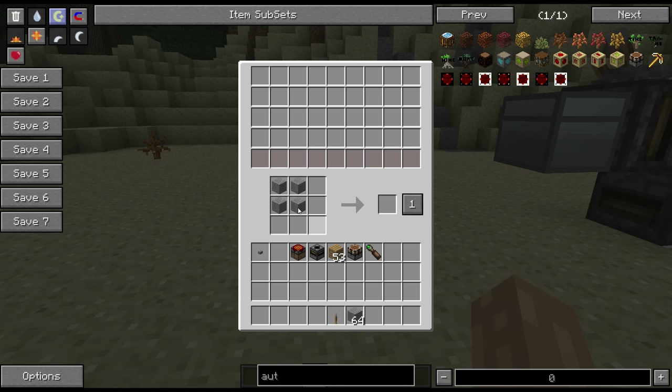So how does it work? I've got a recipe set up here with stone. If we were to have some stone in the inventory at the top, with this set to one, it's going to make one craft using the stuff in the inventory — and that could be in any slot.